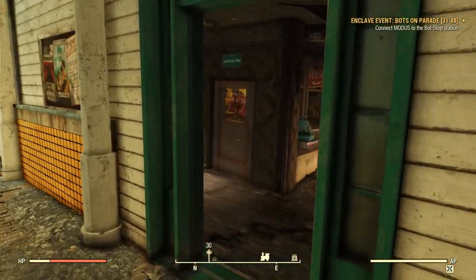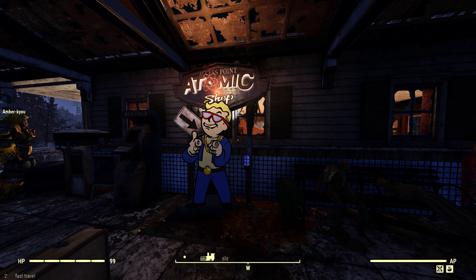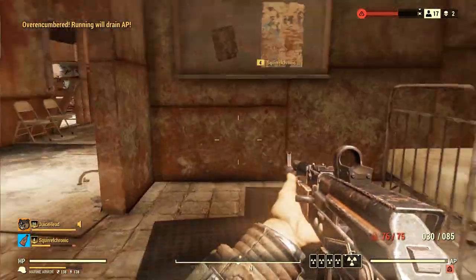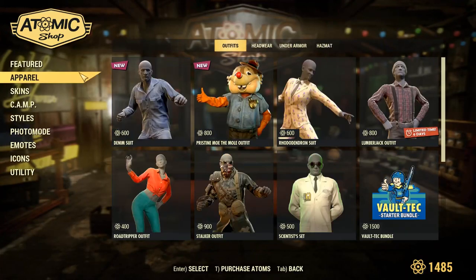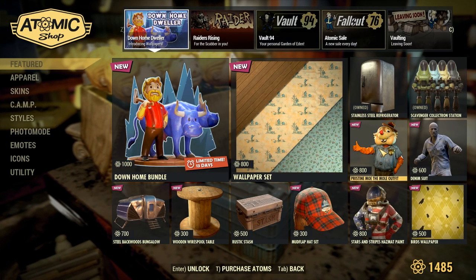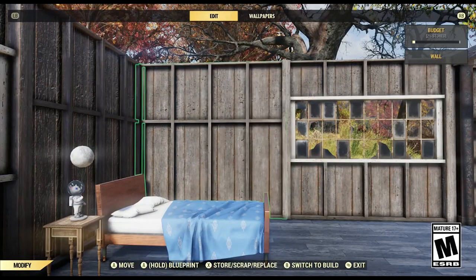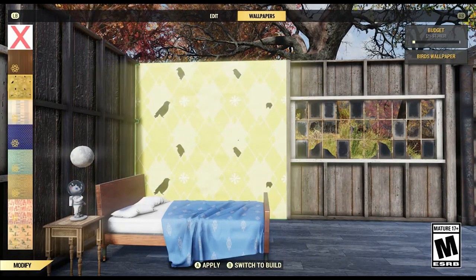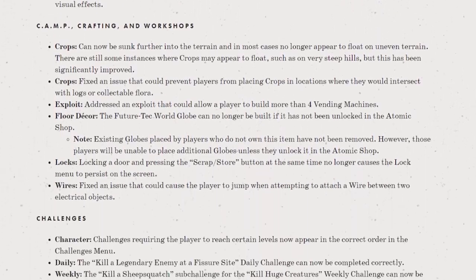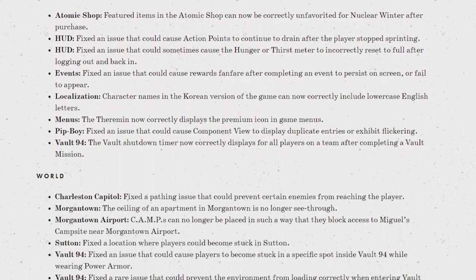Vault 94 will now give you more experience for completing it on the various modes, not from taking down enemies but from completing it overall. The very controversial Atomic Shop displays at vendors have been removed — now at all the train stations in the game, you won't see an in-game advertisement for the Atomic Shop. The Atomic Shop also got several interesting updates with a visual facelift, and there are new additions, several of which look cool, including something known as wallpaper — a new item that allows you to apply a texture to the inside of your camp walls, though it's pretty much all locked behind a paywall. There were also a lot of miscellaneous bug fixes; you've got to appreciate the effort on Bethesda's side, though it's definitely not a bug-free game.